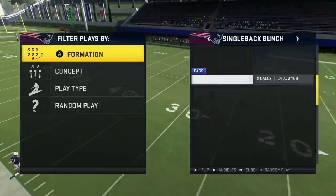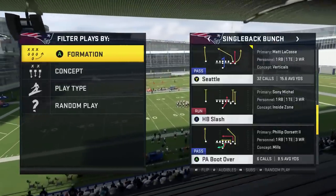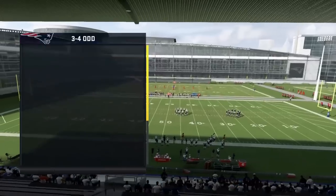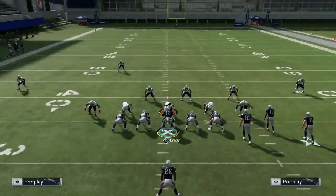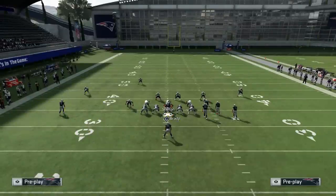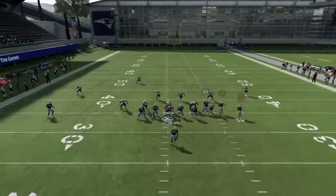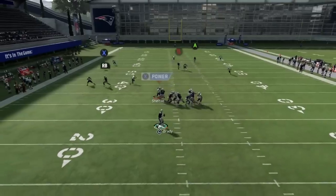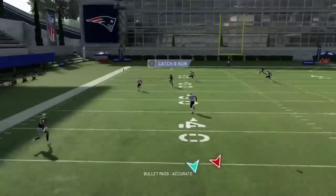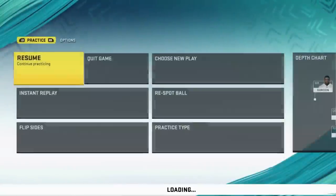Single Back Bunch - you guys know how to run it. You got four verticals Seattle which is pretty sweet. PA Boot Over is a good one-play touchdown against Cover 3. The concept is the same in all bunches - I have it in Gun Bunches. Block Y, streak Door Set, Edelman should be your fastest guy like Randy Moss, then come back on Gordon. This basically toasts Cover 3 - run this generally to the short side of the field. But do you see how much ground the safety made up there? That was absolutely insane.